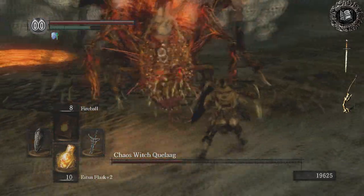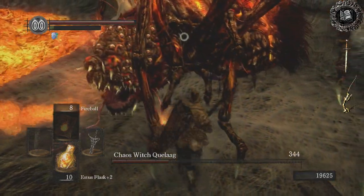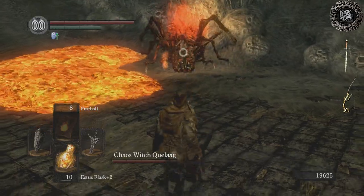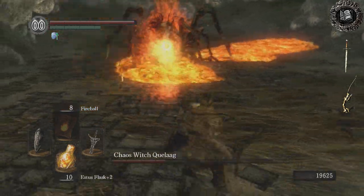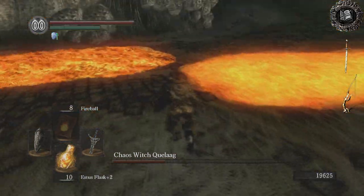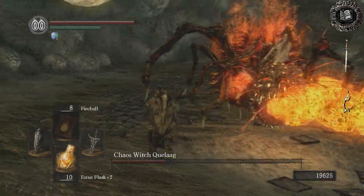What you're basically looking for is when the spider puts his head down to spew lava. The move you're looking for is when he actually turns his head to the side. You don't really want to attack the spider from behind — you want to hit him in the abdomen or in the head from the sides. When the spider puts his head down and turns it to the side, that means he's going to do the spray in a U shape. Get up right next to his head and start hitting him close. The whole spray will miss you and you'll have a lot of time to get some attacks in.